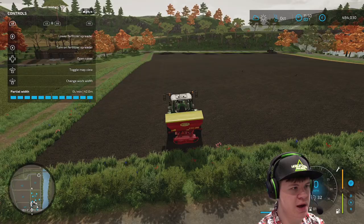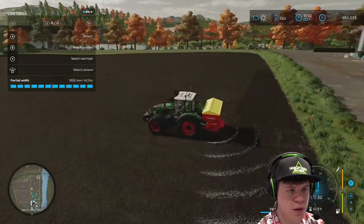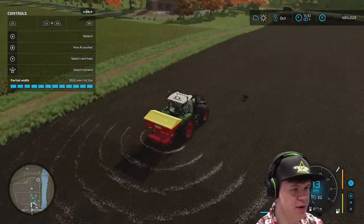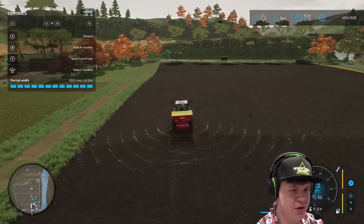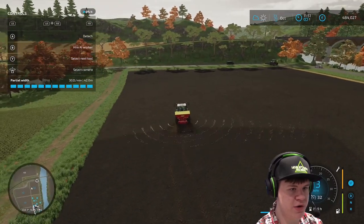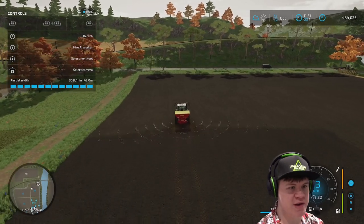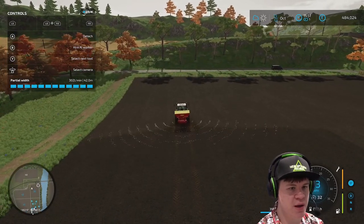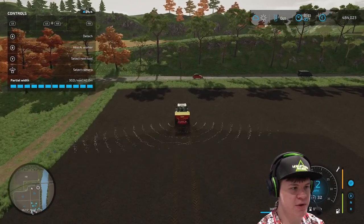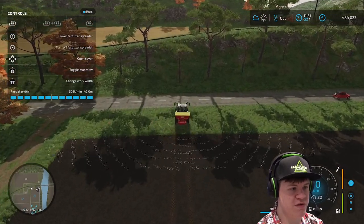So we've got to go ahead now and turn on the spreader. That looks about right - if I zoom out a little bit, probably go a little bit wider actually. You can pretty much cover a field in two or three passes so it doesn't really take a lot. But I want to make sure I get the proper amount of coverage this time because the worker left a few big bits on the previous field.